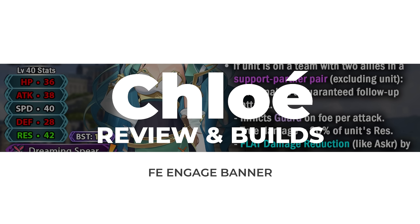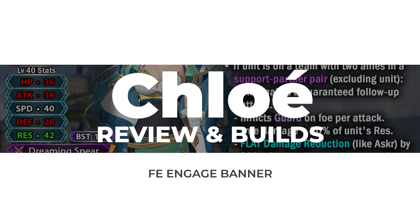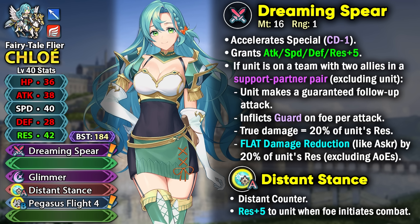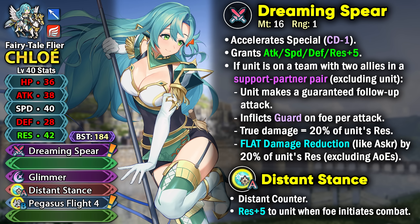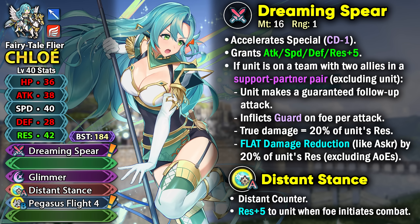Let us begin with Chloe who is a blue focus unit on this banner. She is a Lance Flyer with 184 BST and Dreaming Spear as her preferred weapon. This weapon gives her minus 1 special cooldown and provides visible plus 5 to all of her stats just for existing.